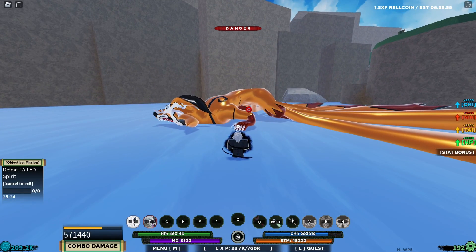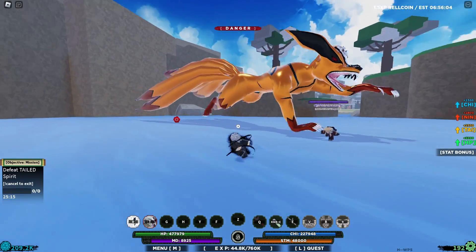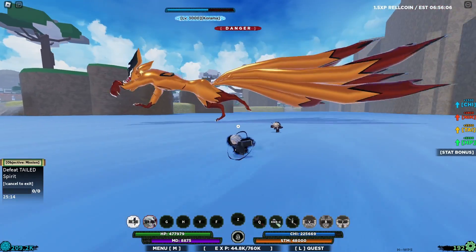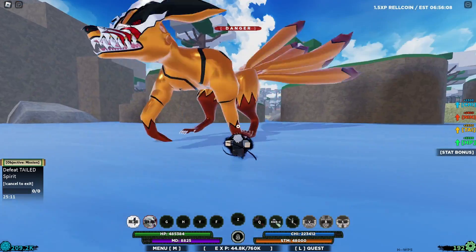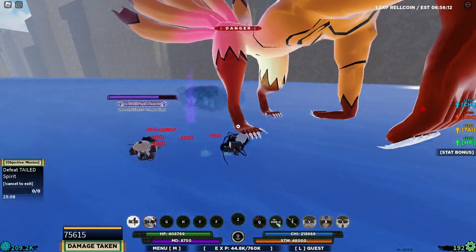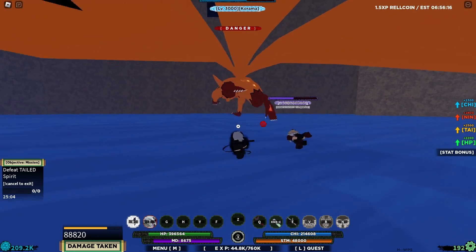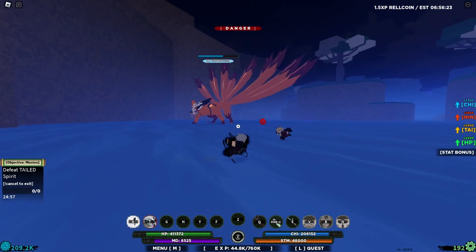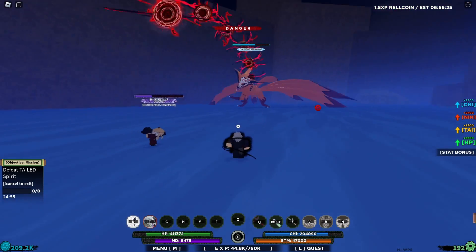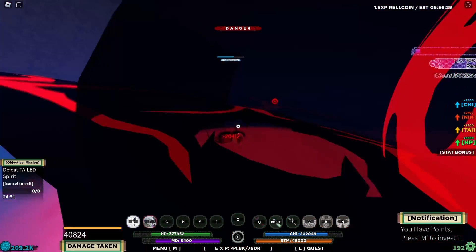This is why you should have a companion — he will tank the rest. You have to make sure your companion attacks the beast first, otherwise it just keeps targeting you and you don't want that. My companion just tanked everything — that's very nice.